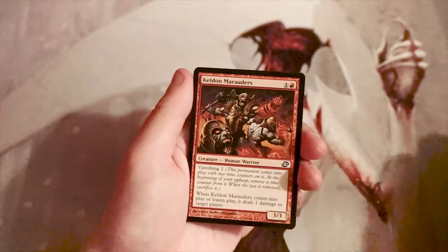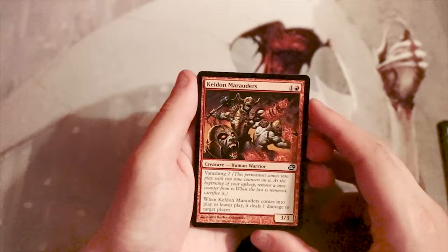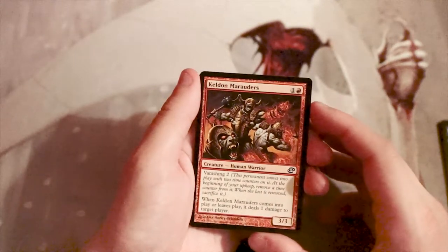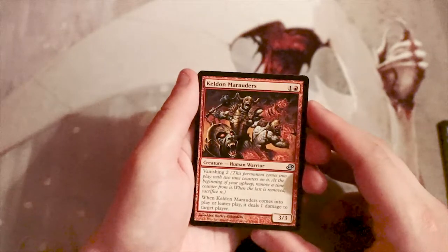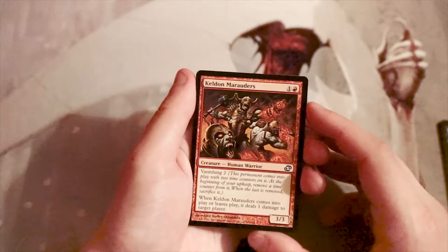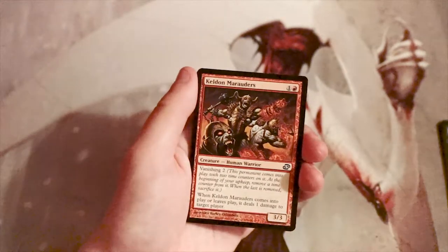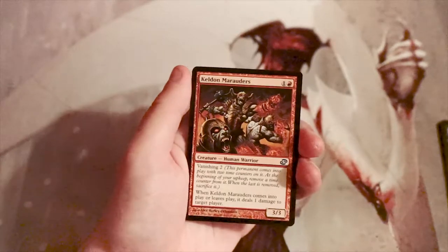Keldon Marauders is a three-three for one and a red with vanishing two, so it goes away in two turns. But when it comes into play or leaves play, it deals one damage to target player. A three-three for two is ahead of the curve — this card is great in red, exactly the kind of red card you want. Absolutely perfect, I love it.